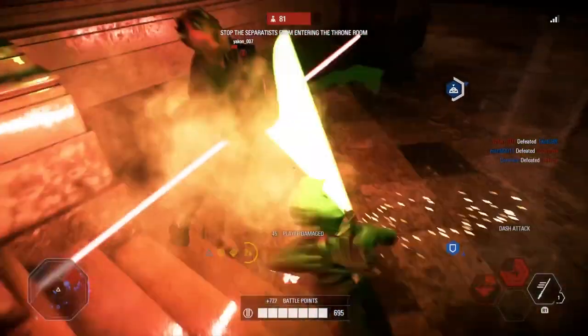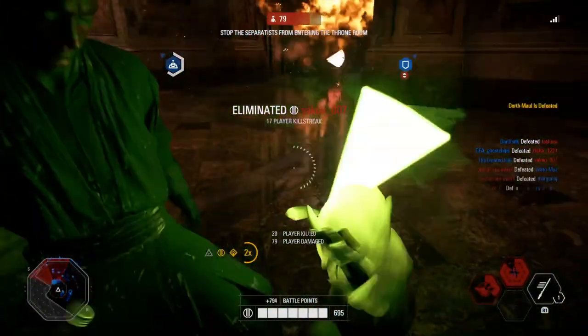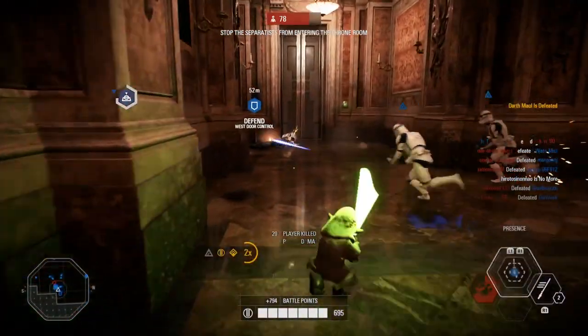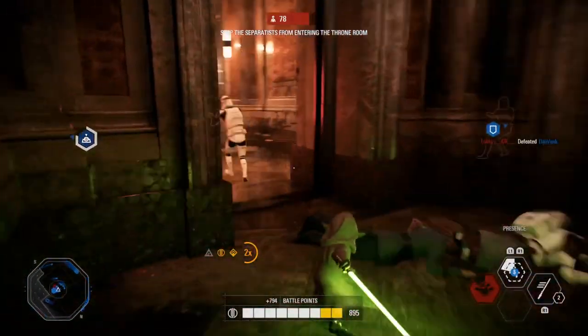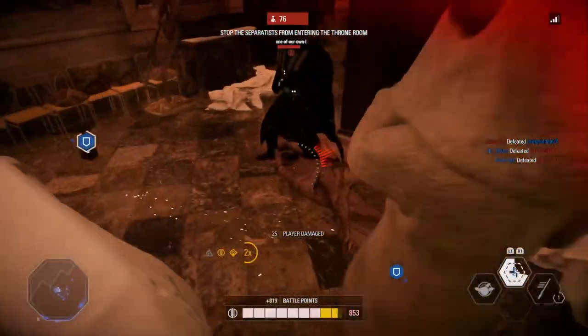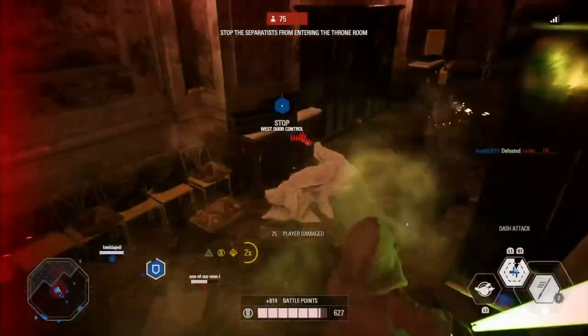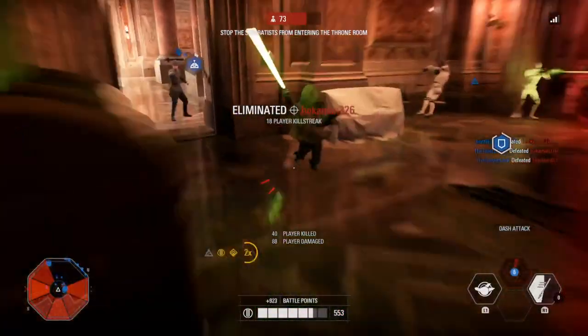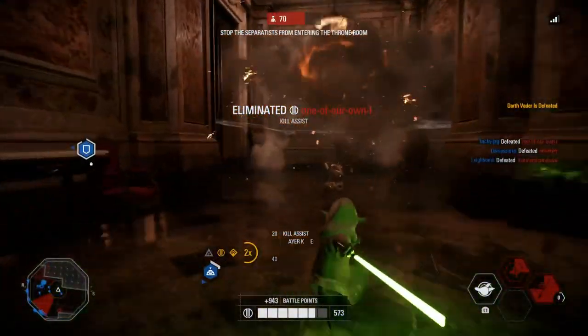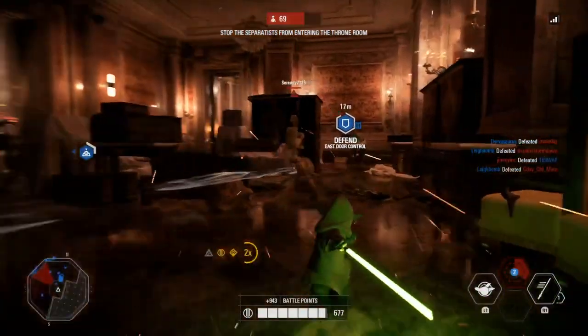A few other things to mention: the best maps to use Yoda on are cover-heavy maps like Endor, Kashyyyk, and even Naboo, and I've managed to get really good killstreaks on all of them. With this card lineup, you do have to be careful around other villains — if you're going up against another hero, you may want backup or try to catch them by surprise.